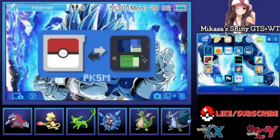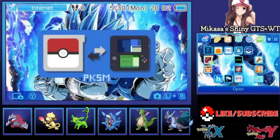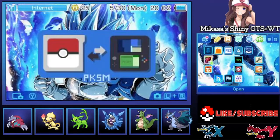Hello everyone! This tutorial has been requested multiple times, and it is basically how to be able to trade events or mythical Pokemon on the Gen 6 GTS and Wonder Trade.